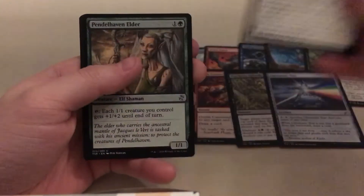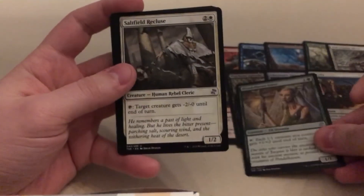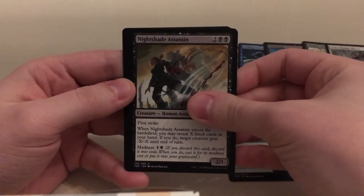Fortify. And we're up to our first uncommon — we've got Pendelhaven Elder, Salt Field Recluse, and Night Jade Assassin.